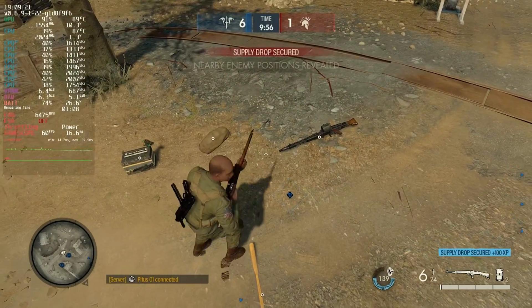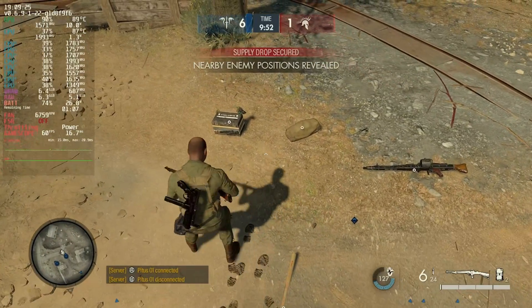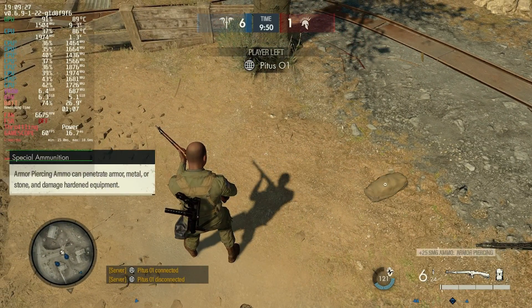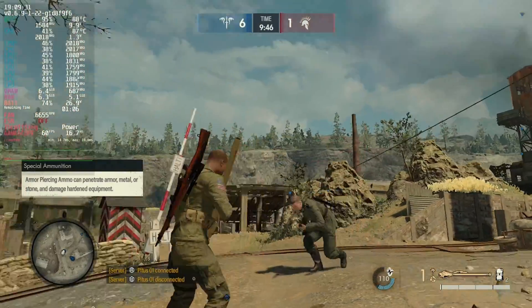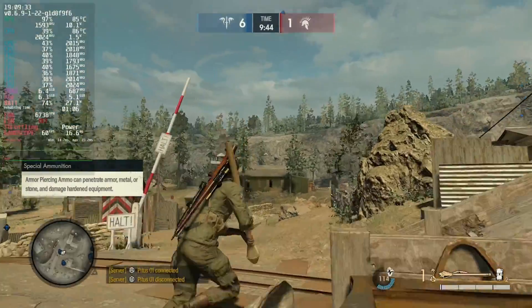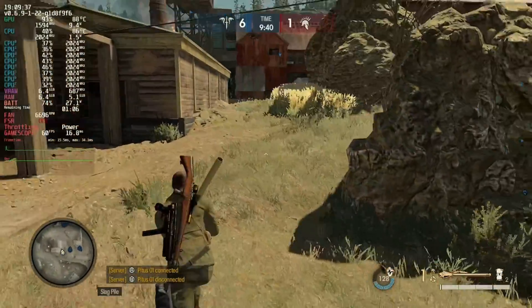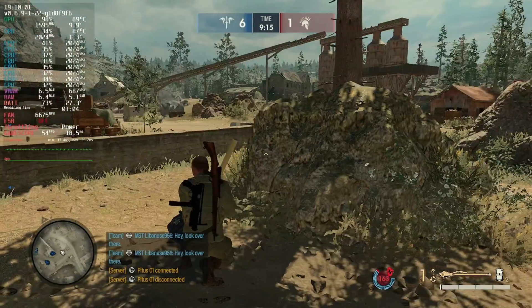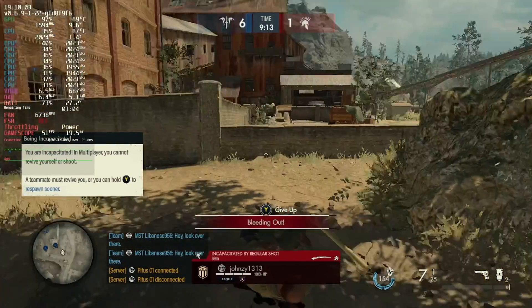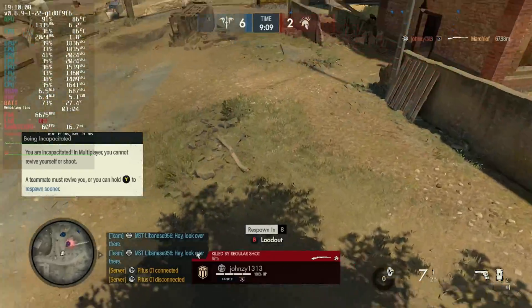When all hell breaks loose in a multiplayer team shooter, we're down to 27 watts on the battery with the fan running around 6,500 RPM — so we're not maxing it out — and getting between 50 and 60 frames per second. There's obviously a lot more rendering going on in multiplayer team battles, and it's still holding 50 to 60 frames per second quite happily. Let us know in the comments if you're going to be diving into Sniper Elite 5 — this is a fantastic game on the Steam Deck and we'll see you in the next one.